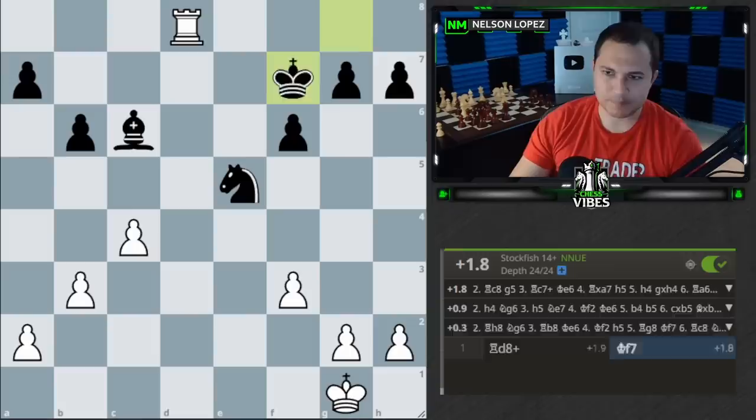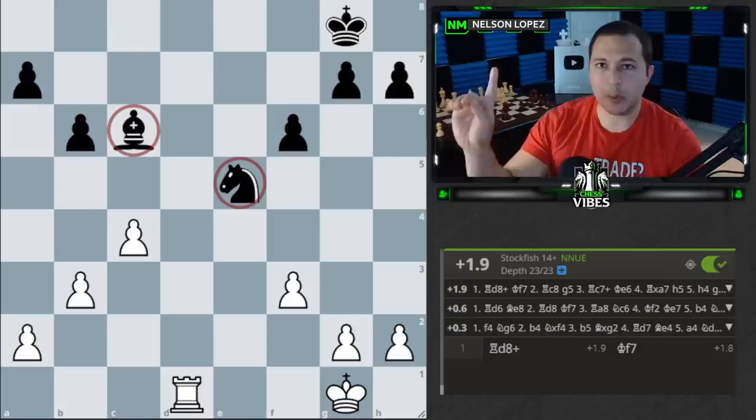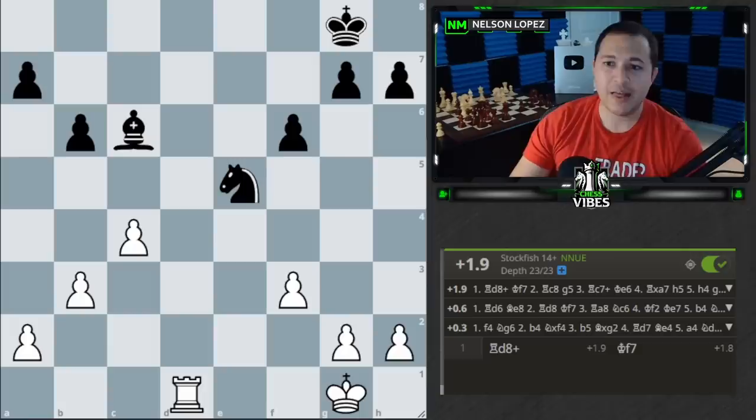So what did we learn? Normally the knight and the bishop are better, but if you are near the end of the game and the rook has a place to infiltrate, things change and the rook and pawn actually become a little bit better. Keep that in mind. Now I'm going to show you a few more positions and see if you can guess the Stockfish evaluation.